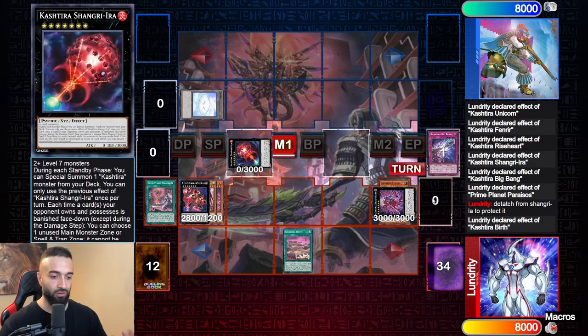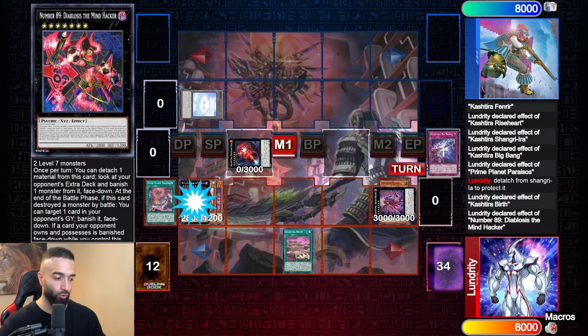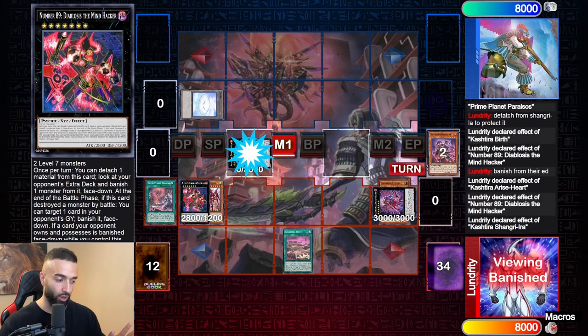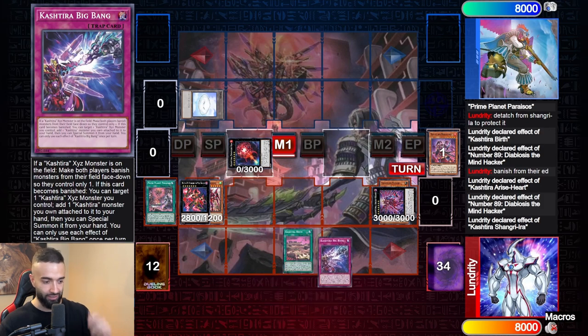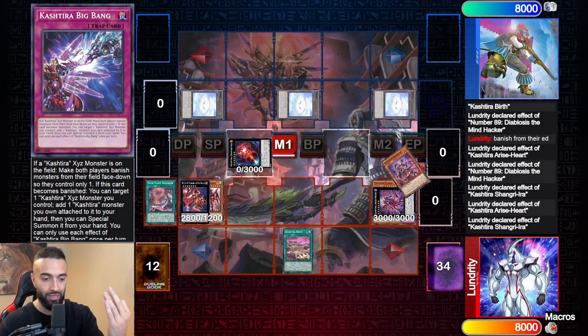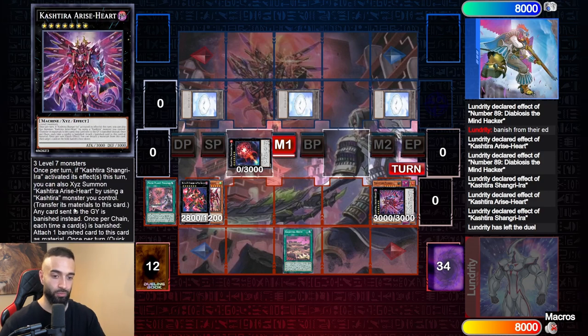Shangri-La will protect itself by detaching. You need a card in the graveyard for Birth to trigger the special summon, so by popping your own Shangri-La when you open the field spell and any Kashtira card, you allow yourself to have a Kashtira in the graveyard and then special summon it back with Birth. It ends on the same board as before — a triple zone lock — and the second your opponent activates any card it becomes a five zone lock. You also get a Rise Heart with three materials and a Big Bang underneath it, which is incredibly powerful.